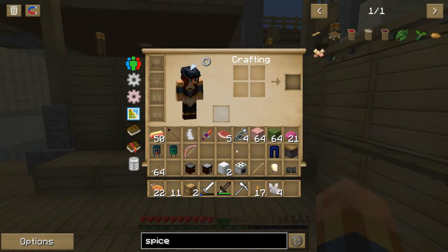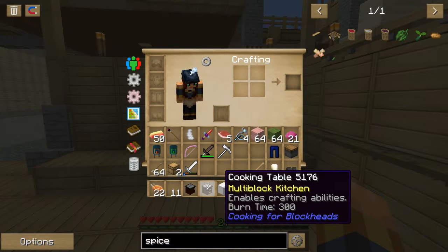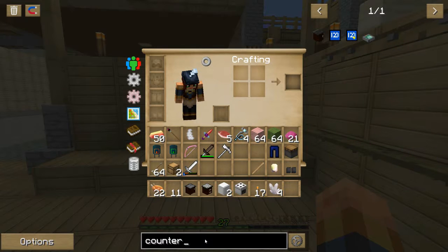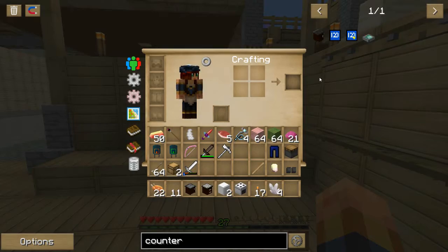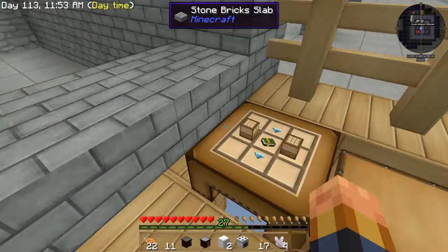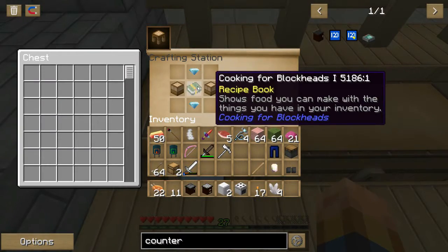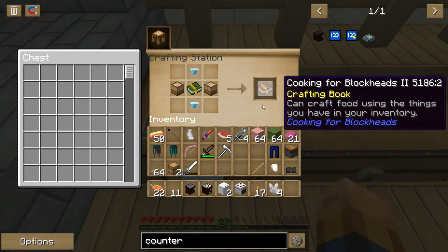I don't know if the spice rack has to be on it, near it, or touching it — I put them right here. These don't go in any particular order. There is also a counter you can make — it has storage. And you can make a toaster. I was going to show you: you do the blockheads crafting table and then diamonds and crafting tables and you get a blockhead table too.